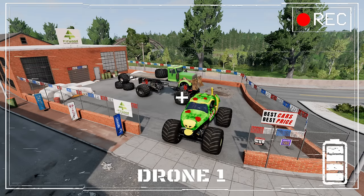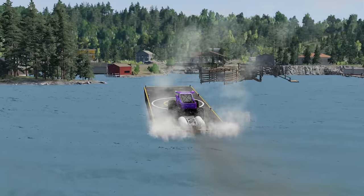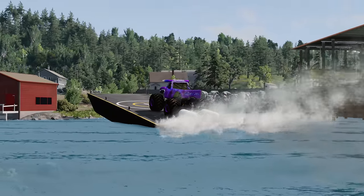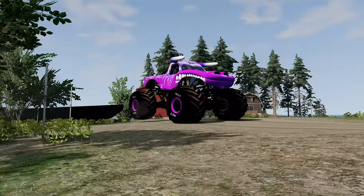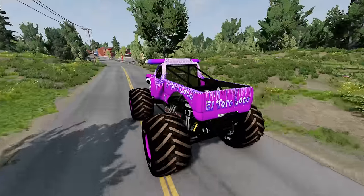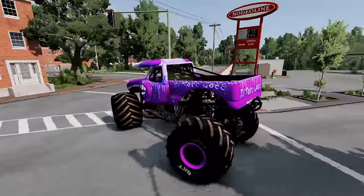The zombie monster trucks have already found the BKT tires and they're loading them up on the Zombie Big Rig. We're going to take El Toro Loco and try to stop them. The 6x6 El Toro Loco is on the other side of the island — he's on his way but doesn't think he'll make it in time. We've got to find some power-ups and stop the zombie monster trucks before they reach their zombie boat and leave the island with those BKT tires. There's a zombie monster truck right in front of us and he's coming this way — we've got to try to lose him.